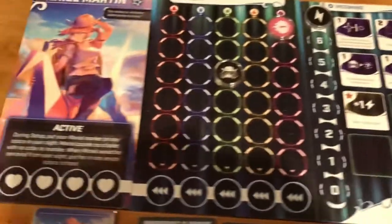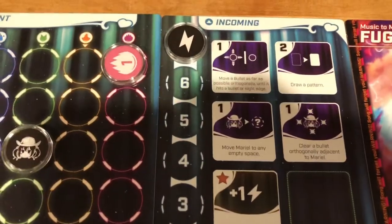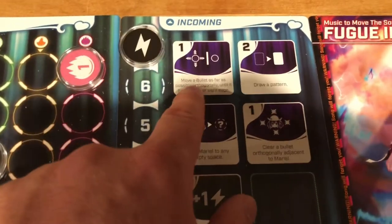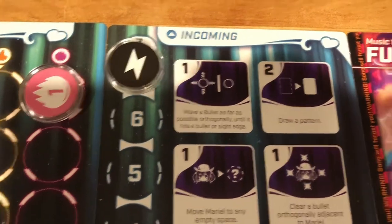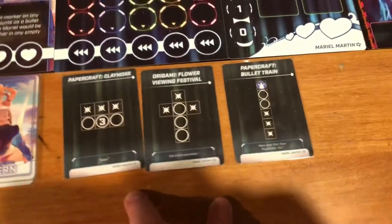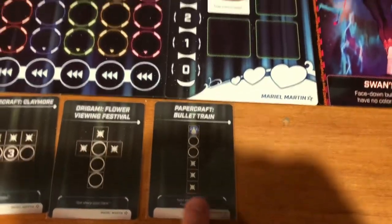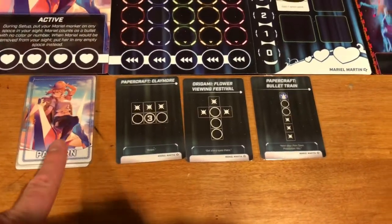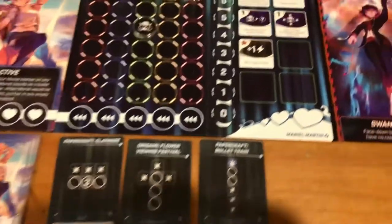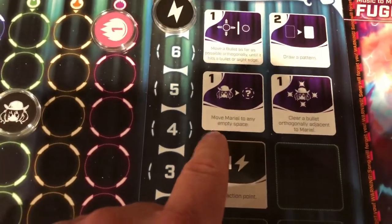The other thing you can do on your turn, besides drawing out of the bag, is use any of these abilities that cost energy. So I could spend one energy and move a bullet as far as possible orthogonally until it hits another bullet or sight edge. Or I could use two energy and draw a new pattern. You'll always start the round with a certain number of patterns depending on your hand size - usually three - but you can add more. When you use them, you discard the pattern, so it's gone until you would shuffle, and usually that doesn't happen.